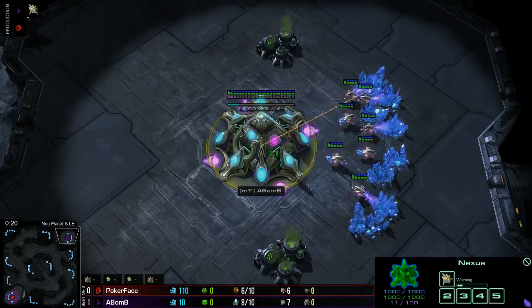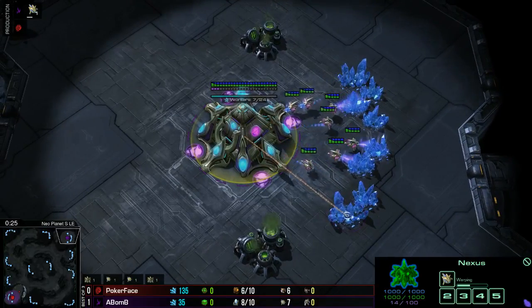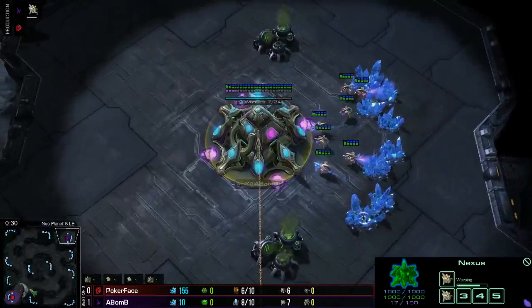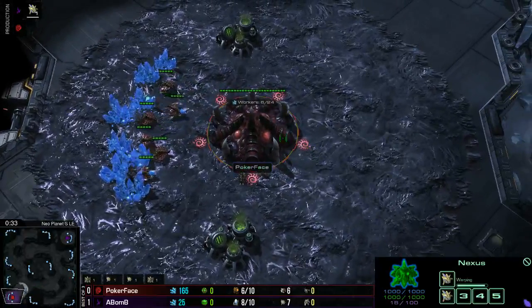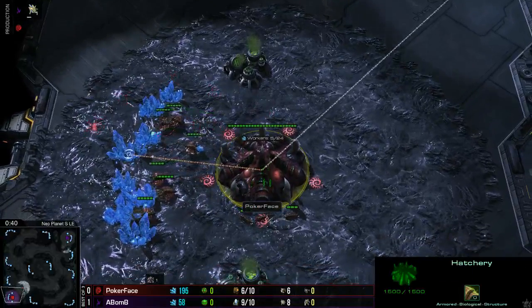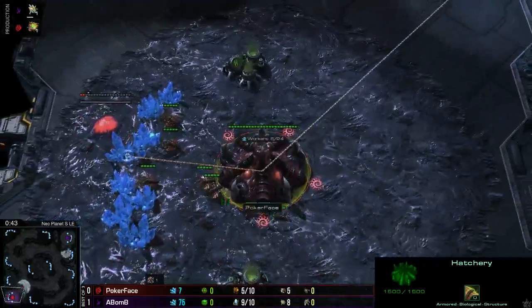Jumping into game number 2, the best of 3 between these 2 players. Spawning at the top right, playing for team Monsanti, winning the last game and looking to close out with a solid 2-0 — it is of course A-Bomb, the purple Protoss. His opponent, spawning at the bottom left, playing as the Red Zerg, losing the last game unfortunately — it is of course Poker Face.